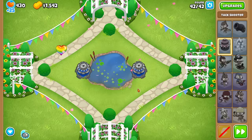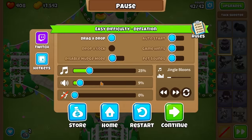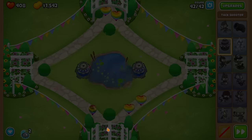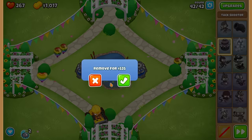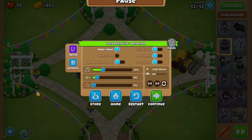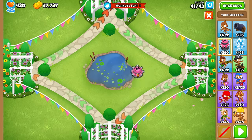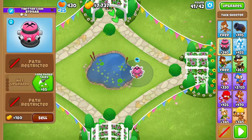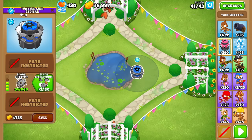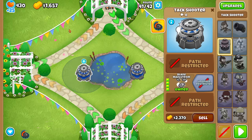Let me count the rainbows: there are six rainbows - one, two, three, four, five, then wait. I think the second-to-last rainbow goes left to right. I'm out of money - wait, how come I didn't get enough money this time? I had an epiphany: there's monkey knowledge that makes towers cheaper if you only have tier three or four primaries on the field. If I stop at tier three, this is 2180, and I have more money this time: 1657.